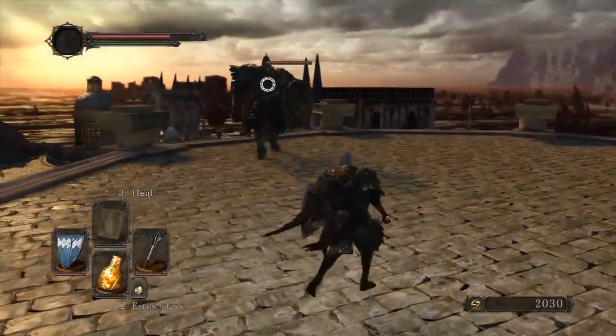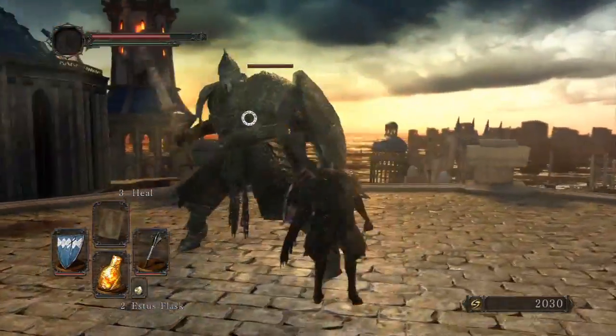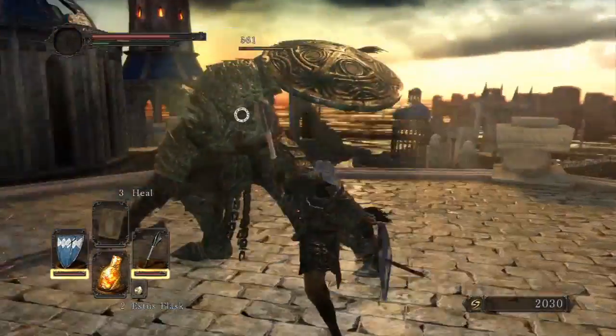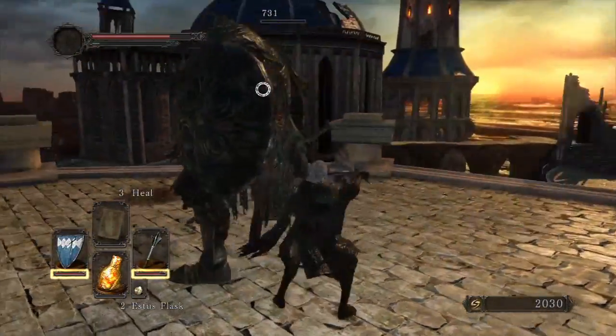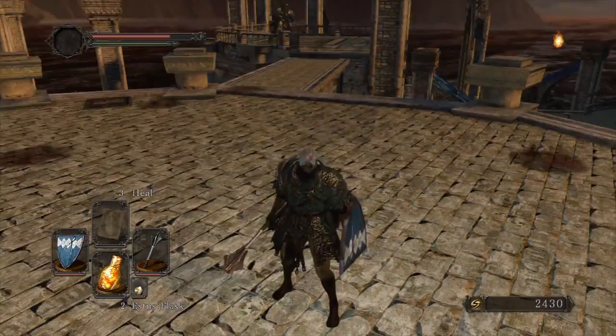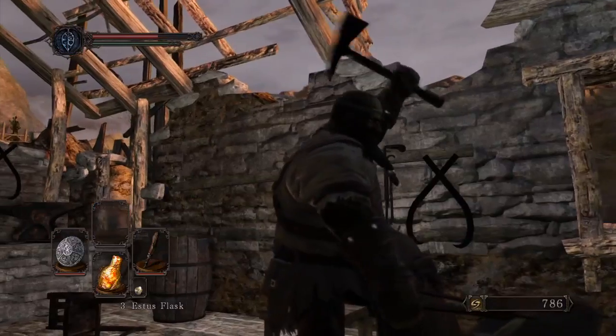Through constant use, your held equipment will also degrade, and you can see the status of your equipment in its own little health bar right next to it. This is replenished when you rest at a bonfire, but because some pieces of equipment are hardier than others, you might need to make use of Repair Powder, sold at the Blacksmith.